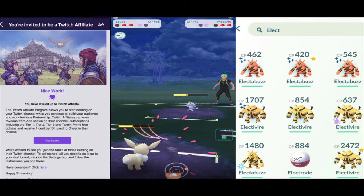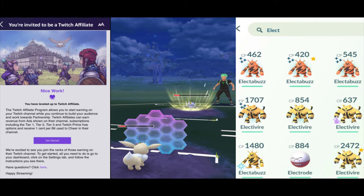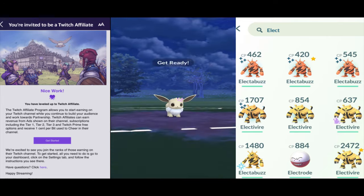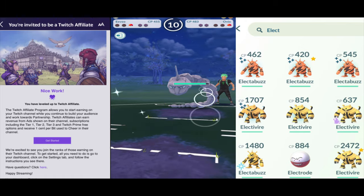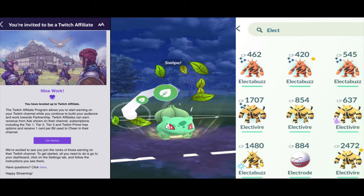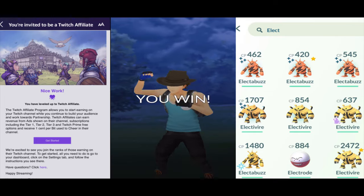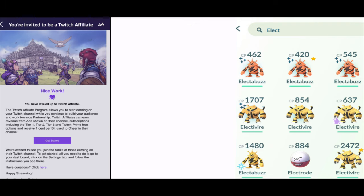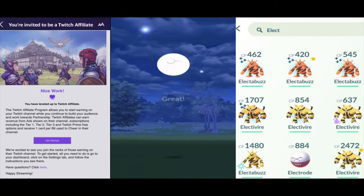Here's my shiny Eevee with the flower crown — there are so many versions of that costume. He's getting wrecked by Onix, but it's alright because I threw Bulbasaur into the team and he just comes in clutch, knocks Onix out of the park, and gets this Mudkip.